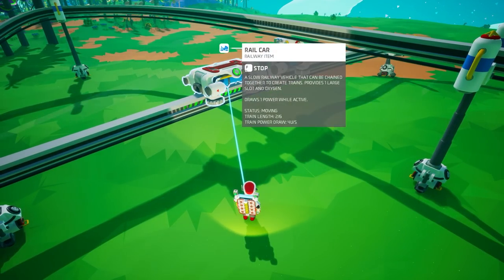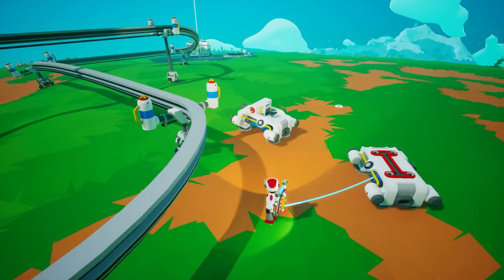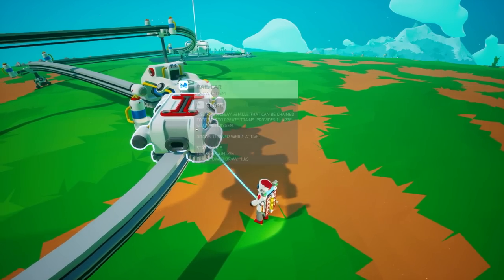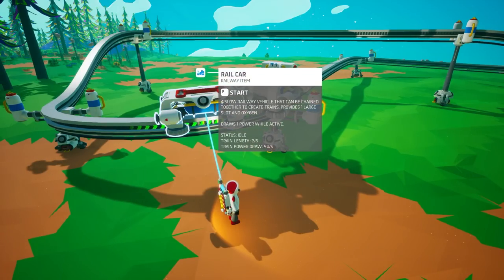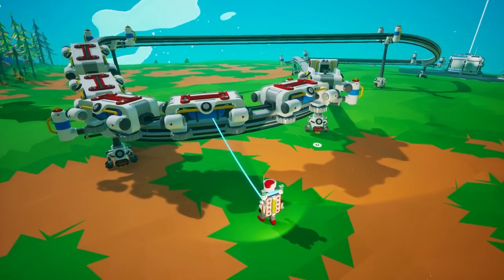When you add an engine, the train runs significantly faster. Currently I'm in creative mode just to demonstrate. Engines and cars do require power — the engine requires 3 units of power per second, and each additional car requires 1 unit per second. The game does the math for you: hovering over a rail car or engine shows the total power draw of your rail system.